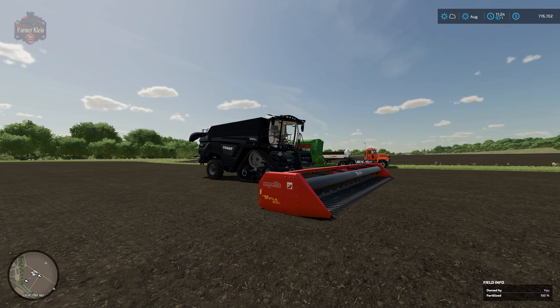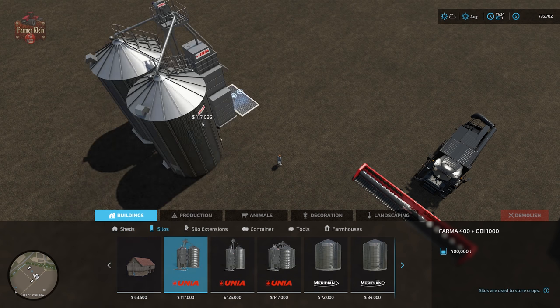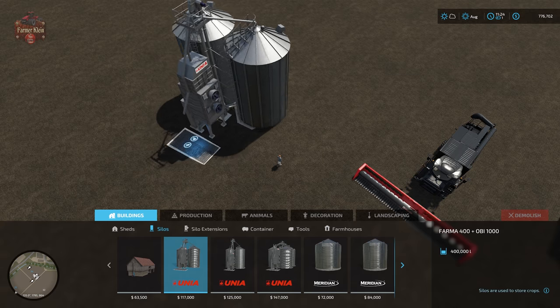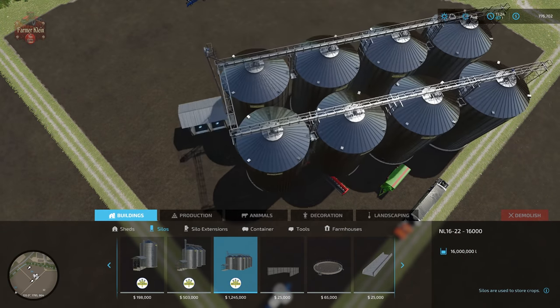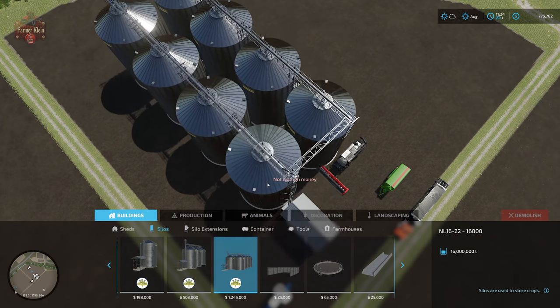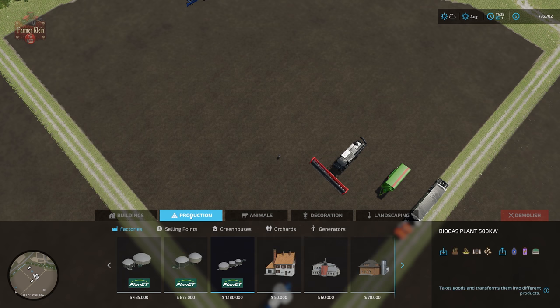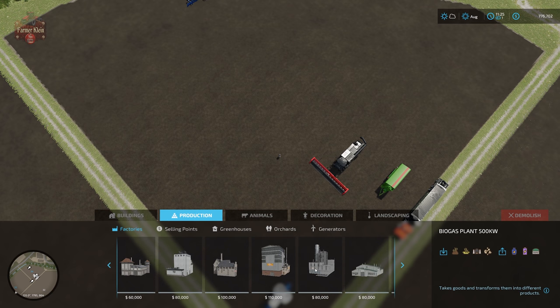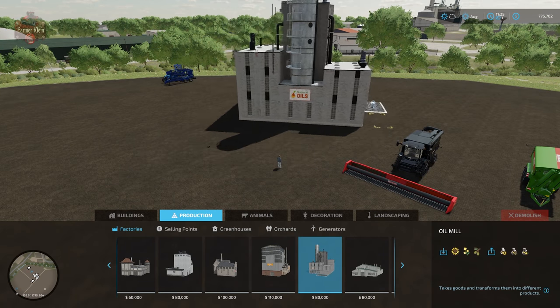Once you have gotten the crop out of the field, you can store sunflowers in any in-game silo — from the Una Pharma 400 OBI 1000 all the way up to the massive NL 16-22 1600 rain silo. As far as animals go, pigs are the only animal that will make use of sunflowers as a food source, and feeding sunflowers to pigs shows up under the protein category. You can also use the oil mill to process sunflowers into sunflower oil.